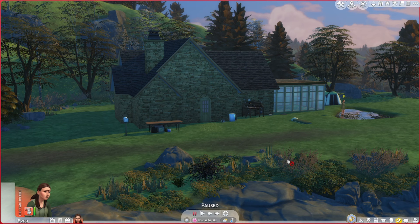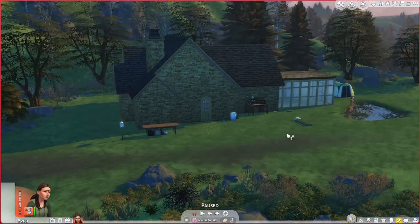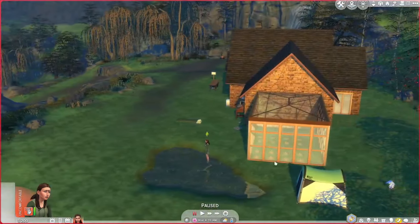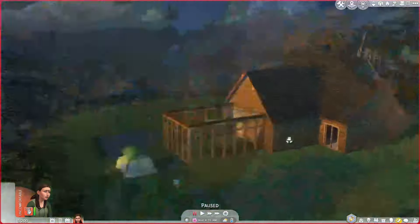Hi everyone, it's Tiffany. I'm back in The Sims 4 with our Crystal Creations Rags to Riches Challenge. Look at this beautiful home that we just constructed for $6,000. Obviously it's not furnished or anything inside, but I added on the greenhouse because it was really bothering me — the whole floating roof.